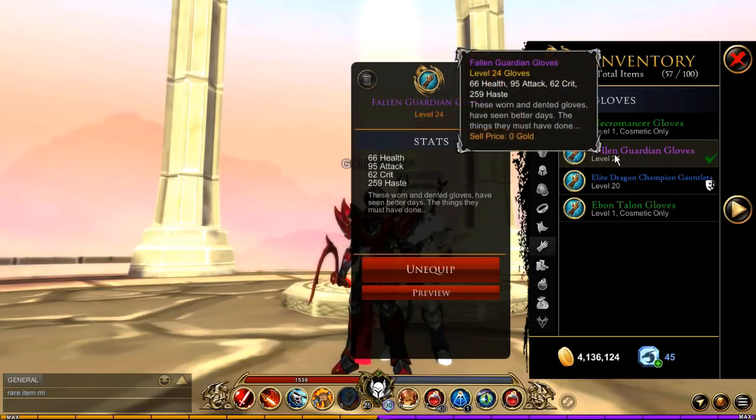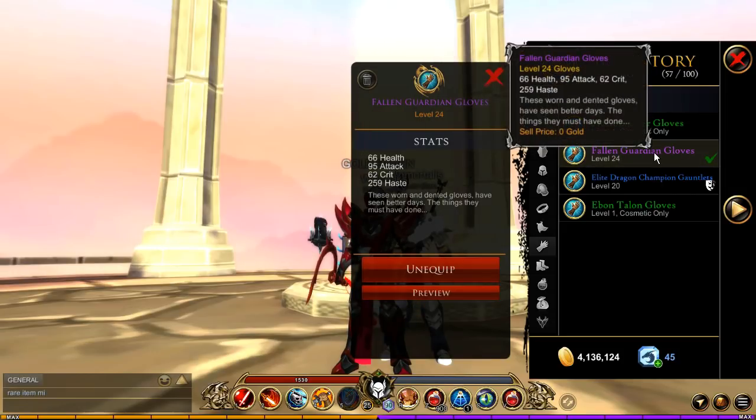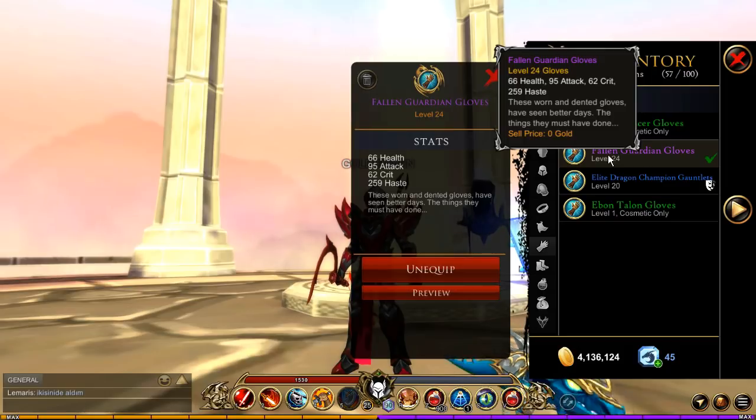For your gloves, you're going to want the Fallen Guardian Gloves with 95 attack — this is definitely the best option. But if you are not a Guardian, you're going to have to look elsewhere. I'll show you the alternative in a moment.